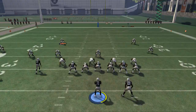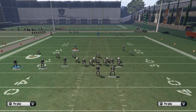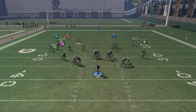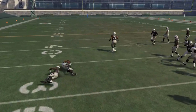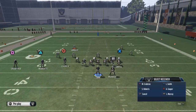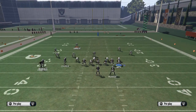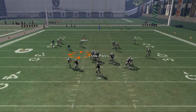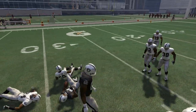We forgot to put circle on its hitch route — let's drag him instead of slant him, because this is more for zone. On a simple drag, after we look to Crabtree, we're going to look to Cooper. You see he's going to be a good read against zone — just a little small hitch pattern.